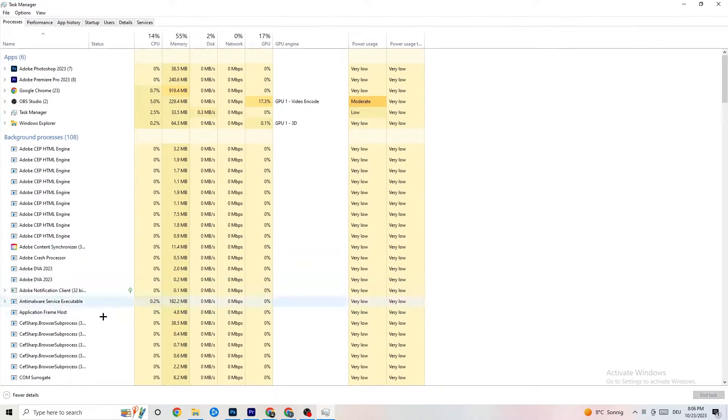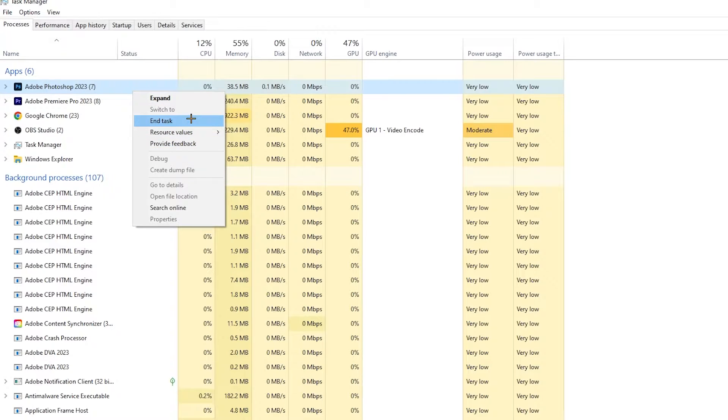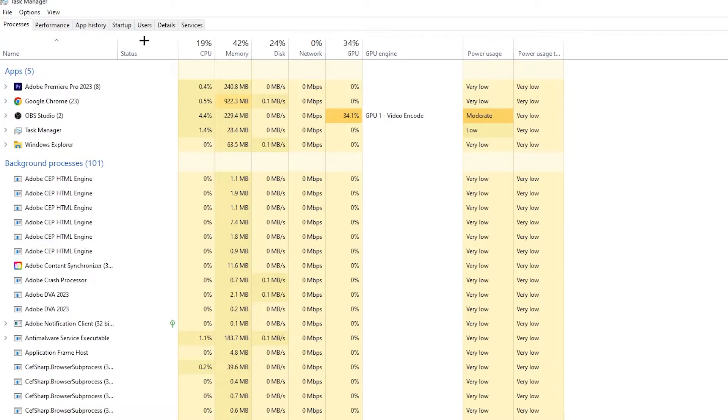In Task Manager you can see every single program currently running. Go to the Processes tab in the top-left corner — you'll see CPU usage, memory usage, GPU, network, and so on. End every single task that is using too much CPU or GPU. This applies to apps and background processes. Right-click the offending process — for example Photoshop — and click 'End Task'. Repeat this for every program showing high usage highlighted in yellow or red.